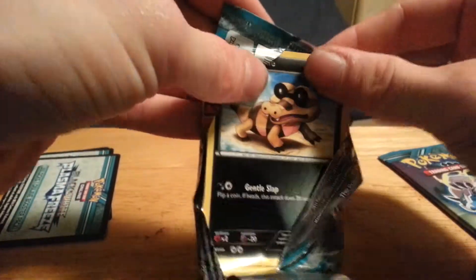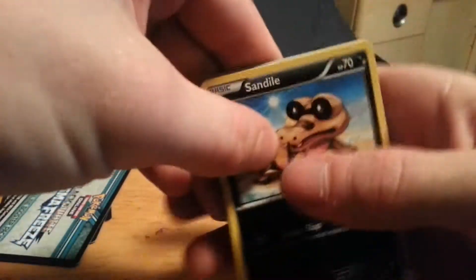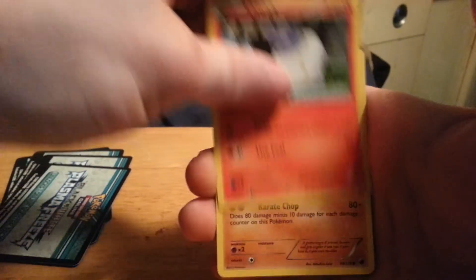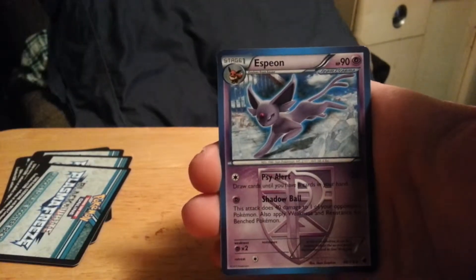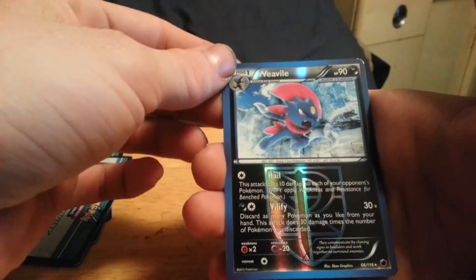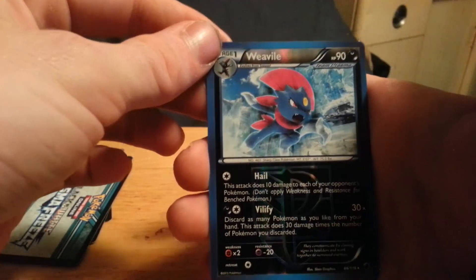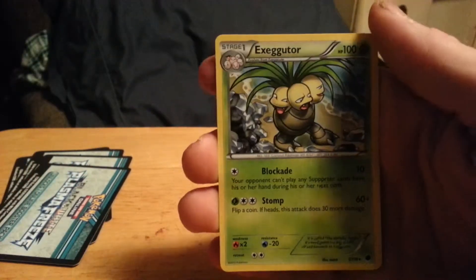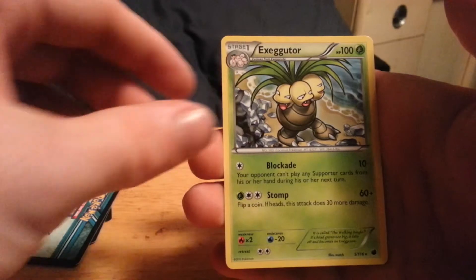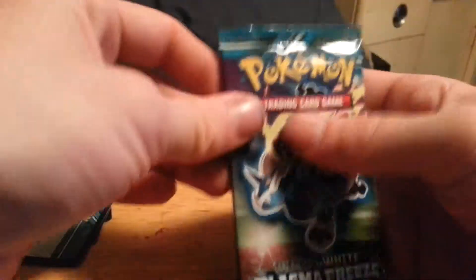Next pack — Absol on the front. We have Sandile, Yamask, Litwick, Primate, Chinchow, Espeon, Zewelis, Nidorina — very nice, also needed this card. Reverse Holo Weavile, very nice. And the rare is an Exeggutor — which is another rare. Awesome pulls so far in these packs.